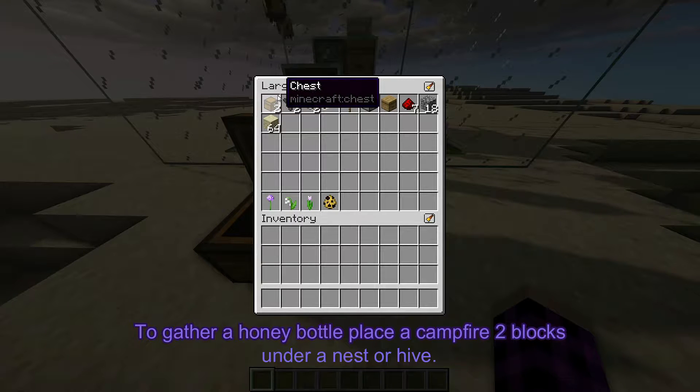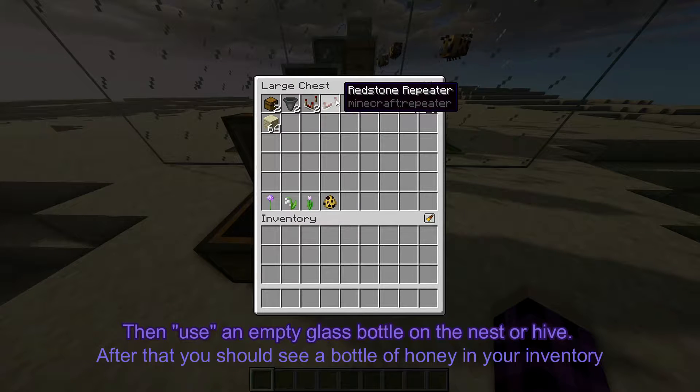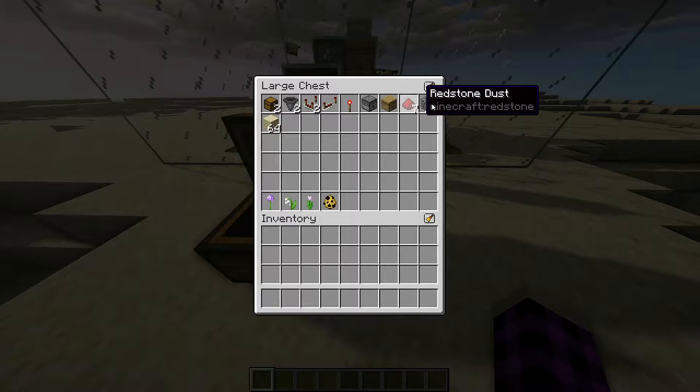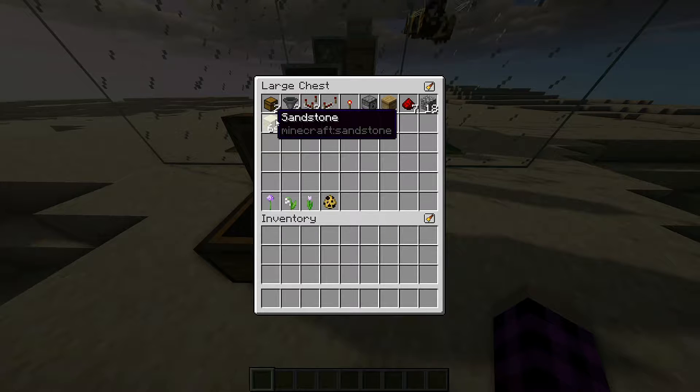Two hoppers, two redstone comparators, one redstone repeater, one redstone torch, a dispenser, a beehive or nest, seven redstone dust, and 18 of some filler block — just any junk that you don't want.